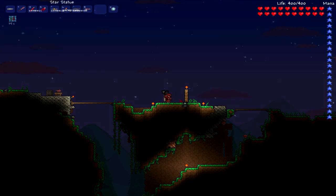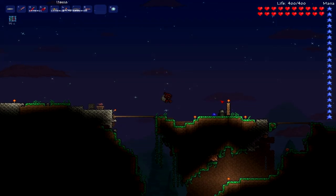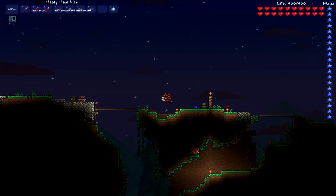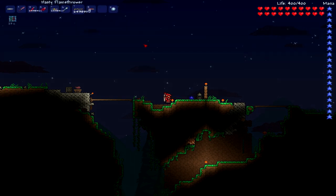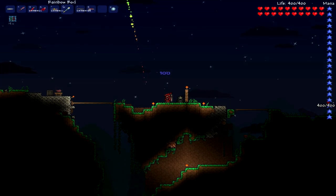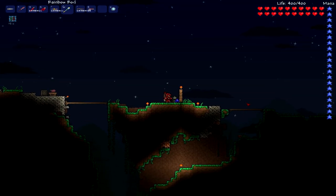So the star — you place it down, press it, and a mana crystal comes out. What happens is, I'll demonstrate this: the mana goes down, and it brings it back to 100, as you can see.